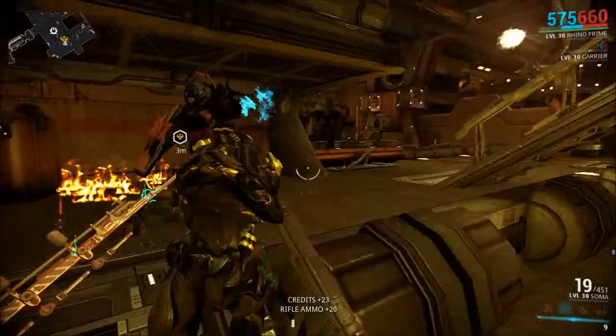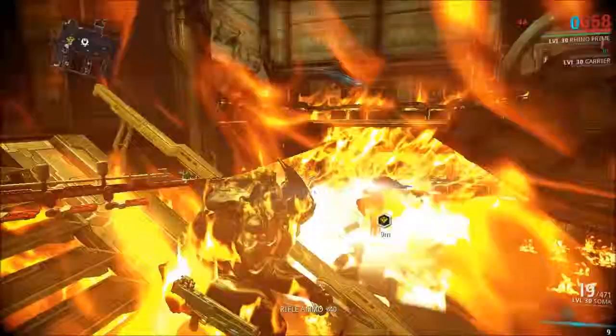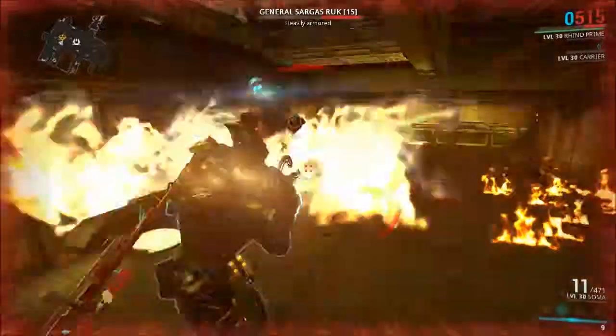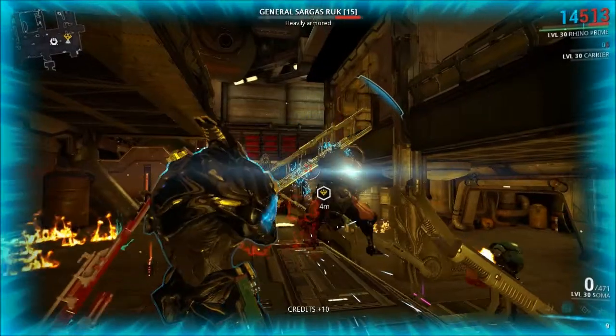The third thing to destroy would be on his back, which is annoying. If you have Excalibur's slash dash, that's going to help you get in there. You can also punch. That's the only opportunity to hit him. I have to go behind and shoot him in the back.